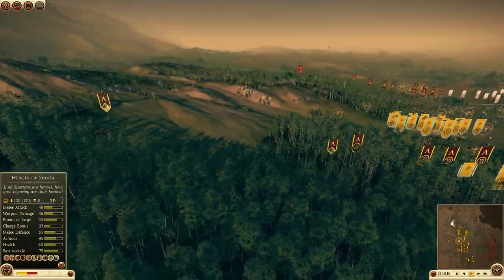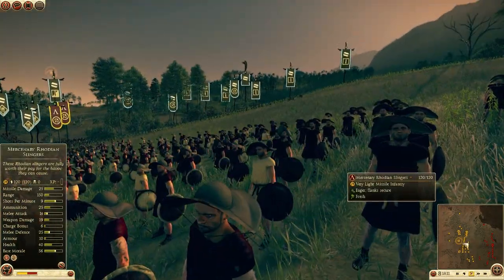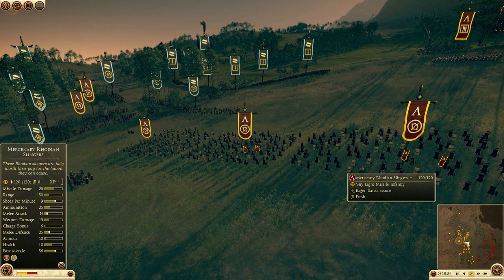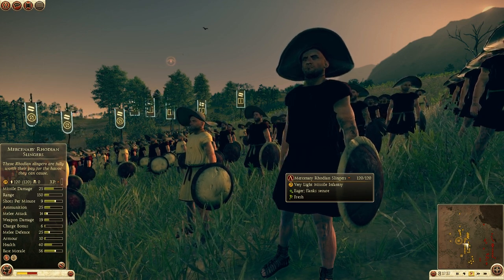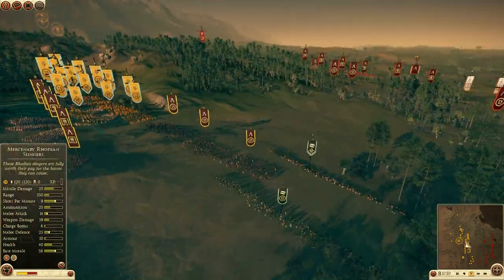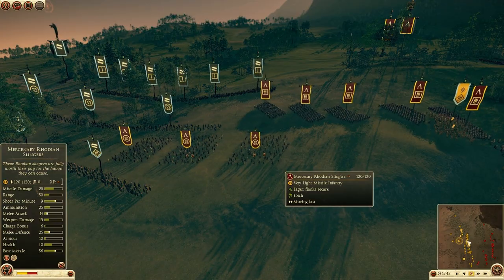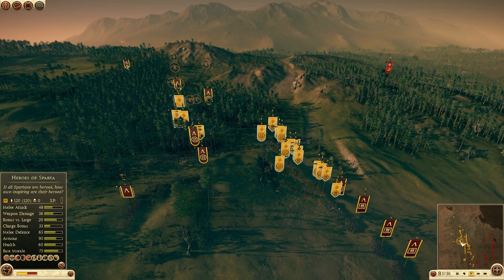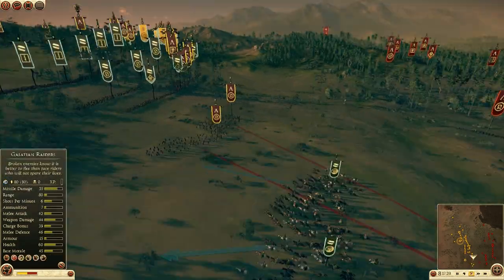My deployment: I got my Pikes in the center. Sparta now has Rhodian Slingers — after this latest patch, Sparta was really helped by the addition of Rhodian Slingers and Cretan Archers, because that gives them an equal amount of elite long-range skirmishers. Before, they only had Helot Archers and Slingers. The Slingers were better than the Archers, but they were very poorly equipped with long-range missiles before the patch.